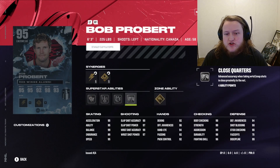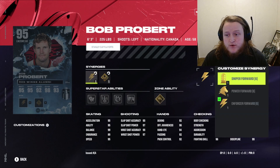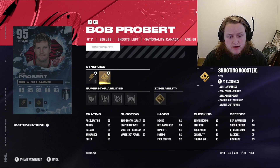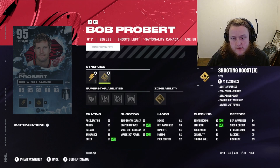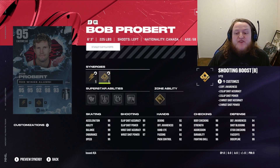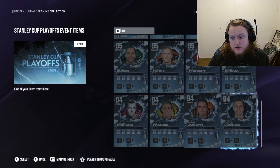Now Mr. Probert. He's got Truculence, Close Quarters, No Contest, Unstoppable Force, Back at Ya, Force to Force, Sniper Forward, and Power Forward. He's got Shooting, Defensive, Checking, and Playmaking boosts. He's got 95 acceleration, agility, and speed, 99 balance with Unstoppable Force — so you can hit him all you want and he doesn't fall over. He's got 95 stick checking, 99 checking stats except for 96 fighting skill, and 96 offensive awareness. He is insane — an amazing winger.